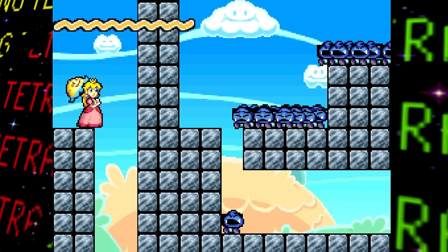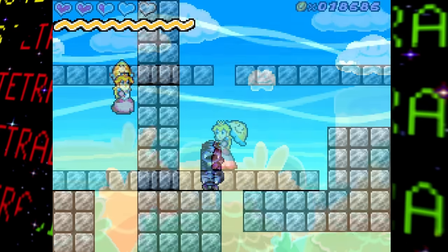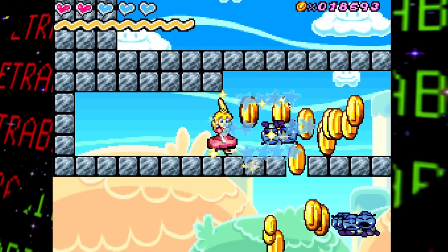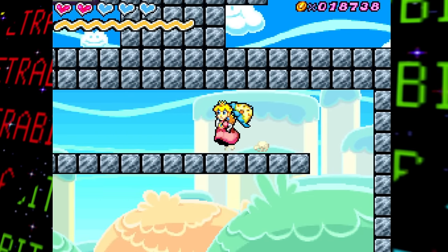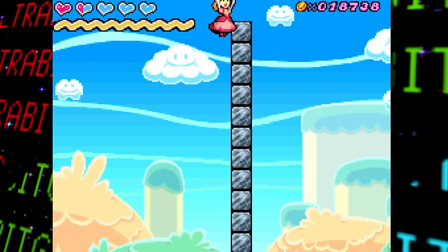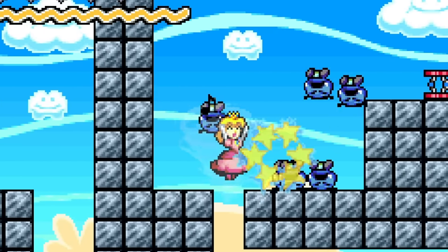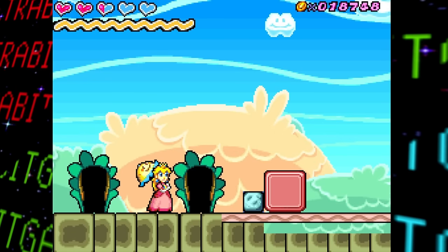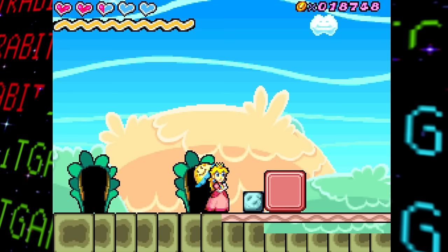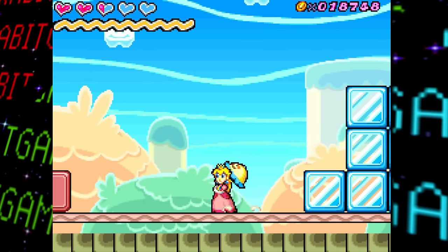The second test map contains a whole load of crying sad Goombas — so many that it severely impacts the game's performance. There's also a maze section that leads to a dead end. The next test room features a pair of doors that appear to test the door functionality of transporting Peach between them.